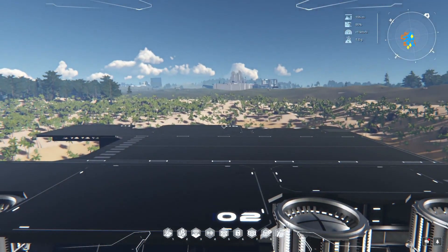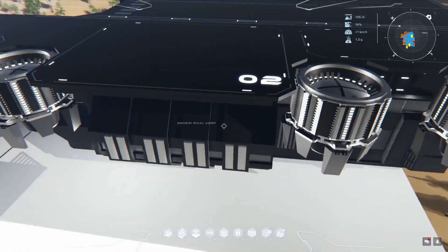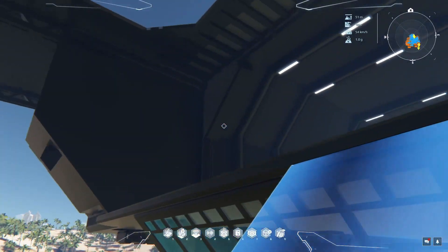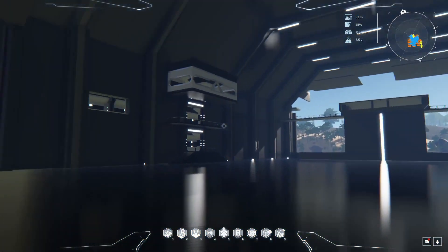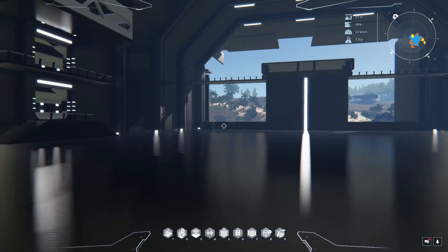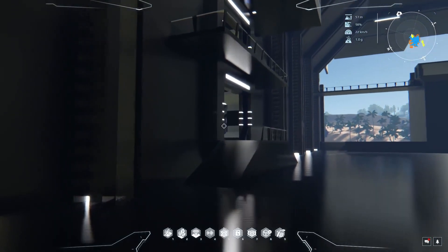I thought for sure that was a runway, and then I realized it was the top of a ship — yeah, it's the fleet carrier. Oh, the lag! This is so cute. Imagine landing your ship in this and then just flying off into space. Wow.